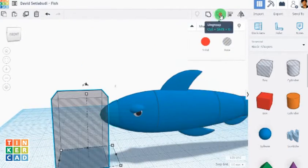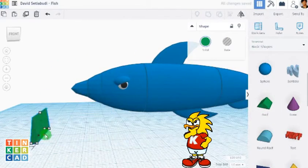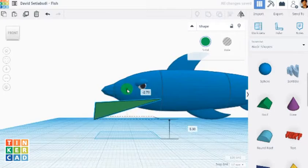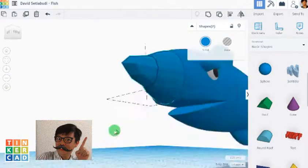I'm going to divide this one, make it a bit longer so it's more sharp. This one is more compatible. I'm going to make the hole for the mouth, claw the mouth, rotate a bit. Find the right angle and then — that's it.